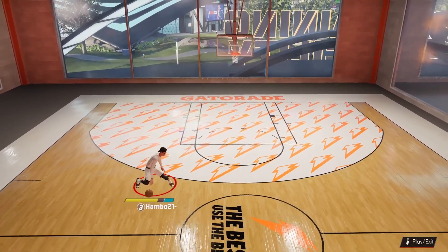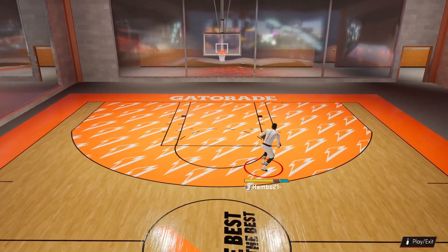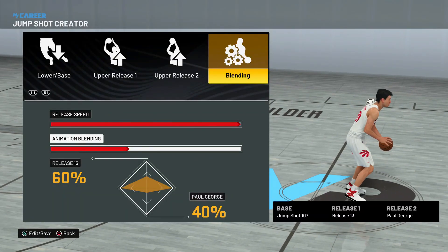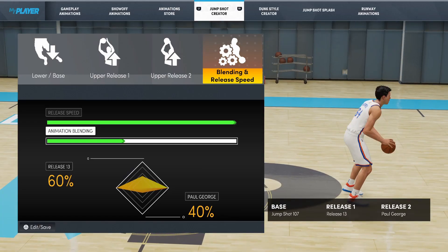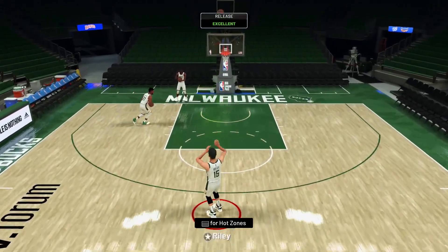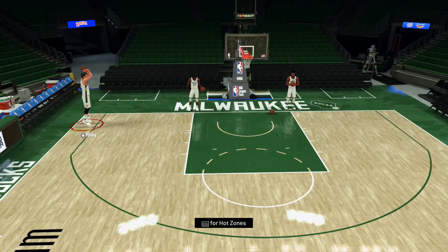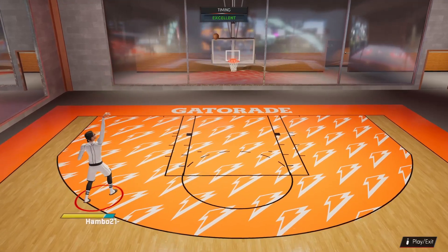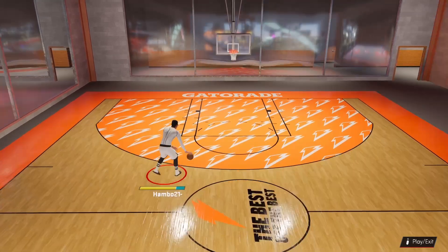The four jump shots I've given you so far are very good, but I've yet to give you a jump shot that works for big men. For the big man jump shot on current gen, we have base 107, Release 1 at 60% 13, and Release 2 at 40% Paul George. For big man on next gen, it's the exact same jump shot. This base 107 jump shot works for players taller than 6-foot-10, and on both games it has an absolutely massive green window — one of the biggest for big men on both gens.